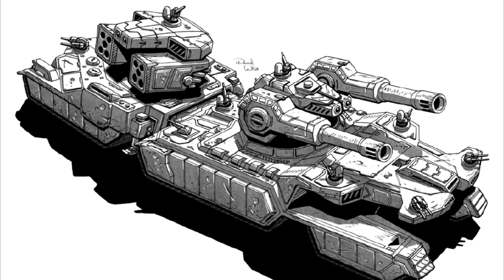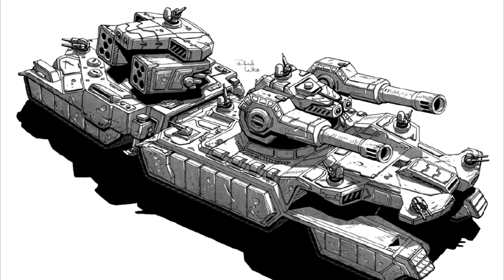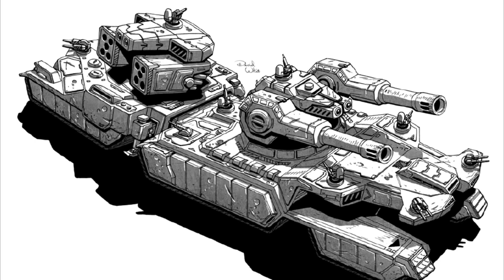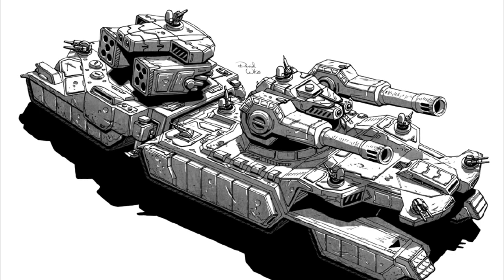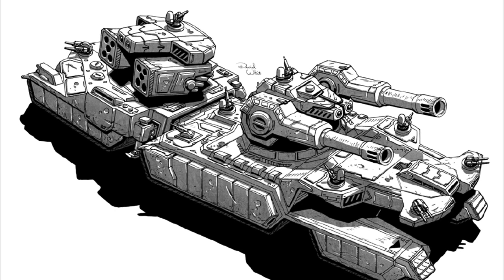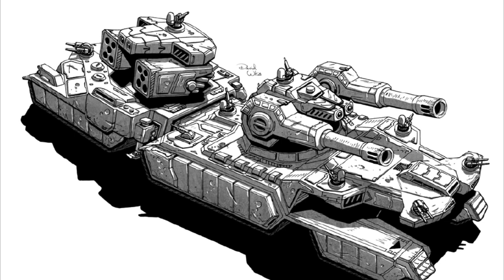Just like the Destrier itself, the Ballista has the same arrangement of sponson turrets mounting anti-infantry light machine guns in fixed position anti-missile systems. It is armored with hardened armor just like the Destrier, and also includes CASE which protects the vehicle from ammunition detonation. It also shares a Guardian ECM suite and a C3 slave unit with the Destrier. However, it does have a more powerful allotment of communication equipment to give it the ability to better coordinate battlefield operations.